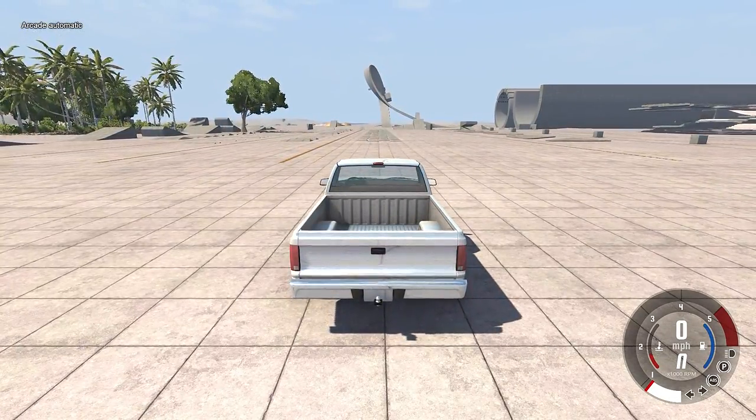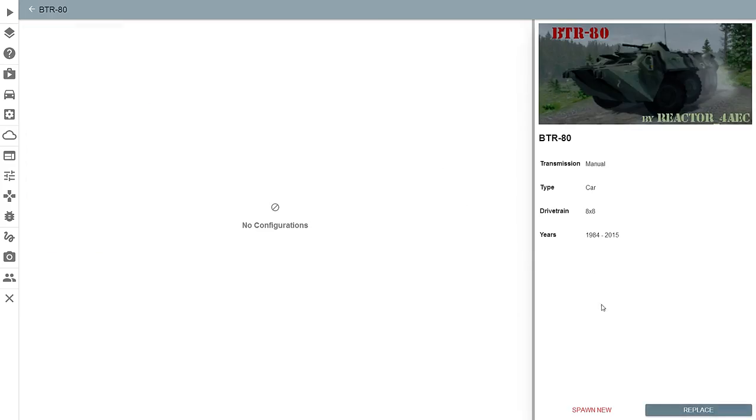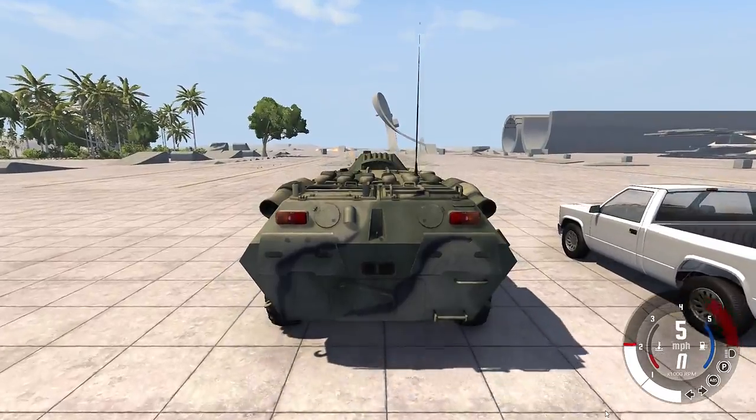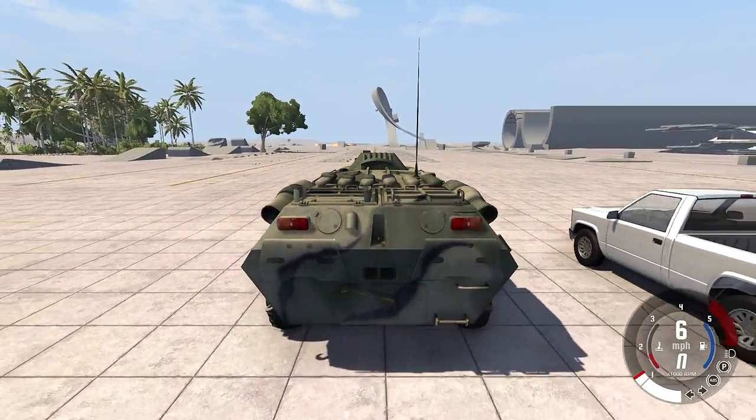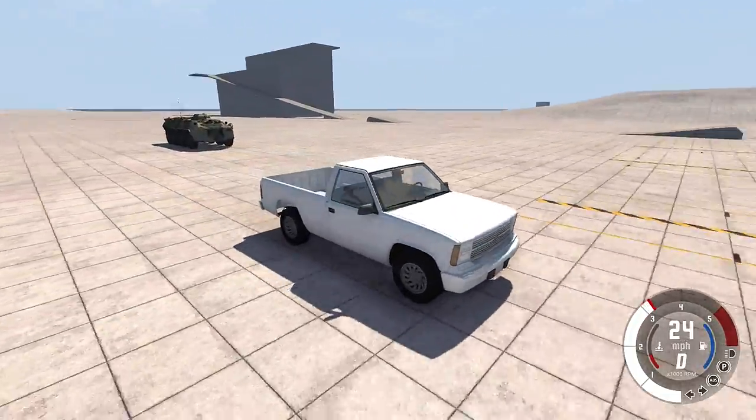The real name for this vehicle is the BTR-80 and it's a real Amphibious Armored Vehicle — it doesn't matter, it's the same thing. It's a real one that actually exists, it's not made up for the game or anything like that. And when I see it, all I can think is that thing is made to crush cars.